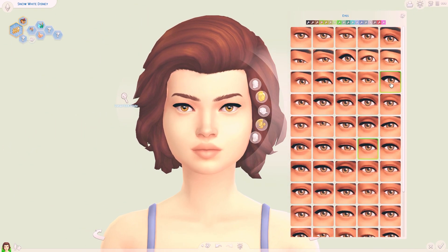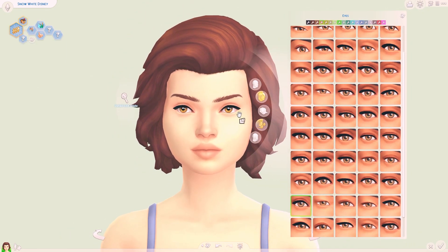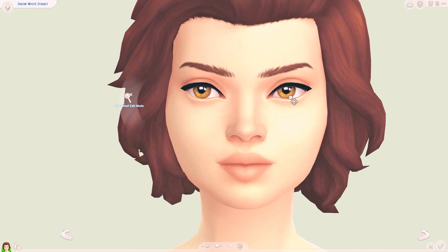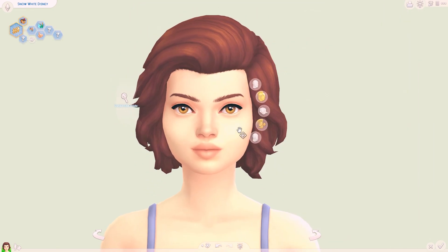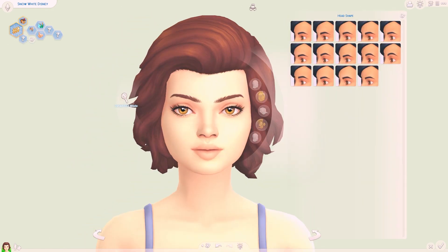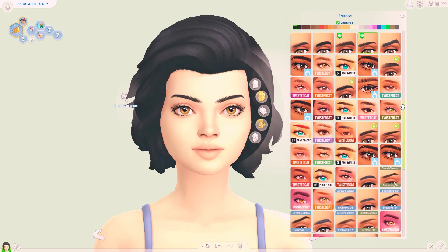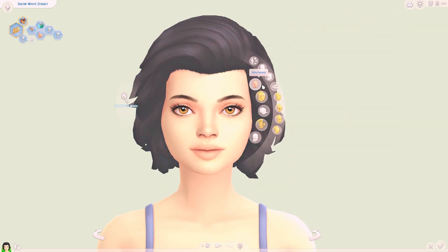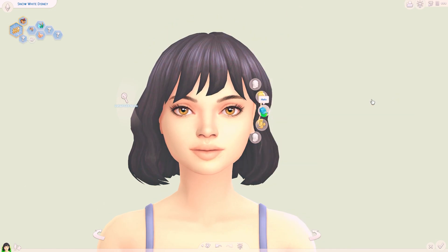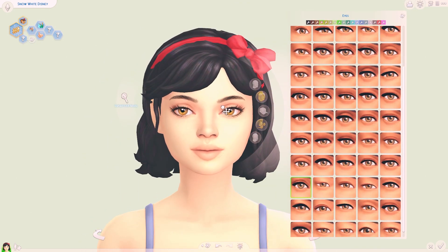Now I know there are other Disney princess challenges out there but I wanted to create my own which I felt fit the films a bit more and flowed nicely between each princess and generation. This is nothing against the original challenge, I just feel like there have been a lot of additions to The Sims 4 since this challenge came out and I really wanted to try doing my own thing. So I've tried my best to add as many game features as I can to match the stories for each princess, but a lot of it might be down to your own storytelling.